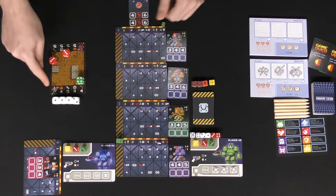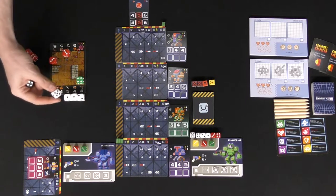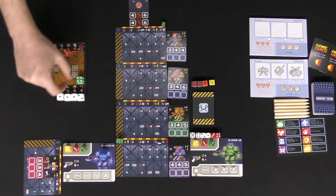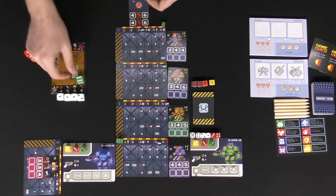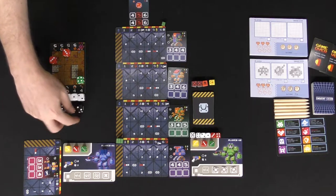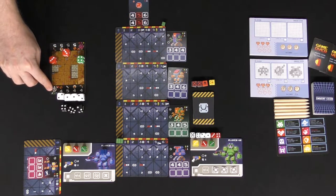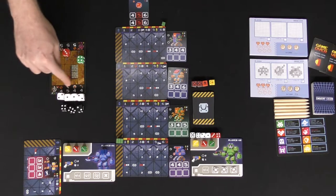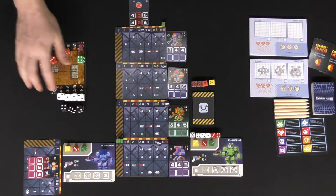Before each new level you get a choice: upgrade one base stat pip by one — like increasing movement from one to two — or increase your character's HP, which is especially helpful at low health. After choosing, roll your dice and continue. Monster stats change each floor, showing level, HP, and base stats on the card. Rinse and repeat through level 12 to win, otherwise you lose.